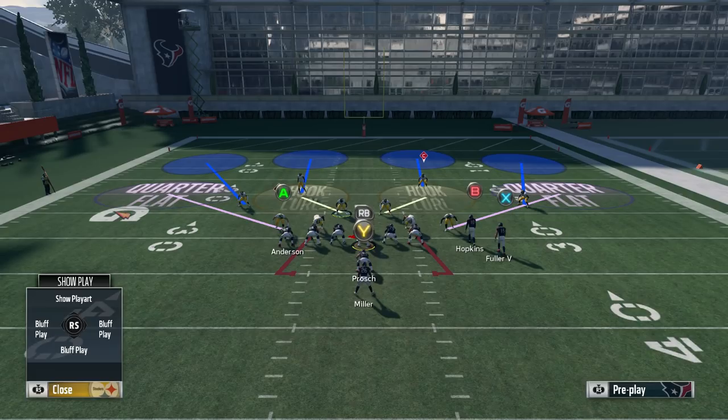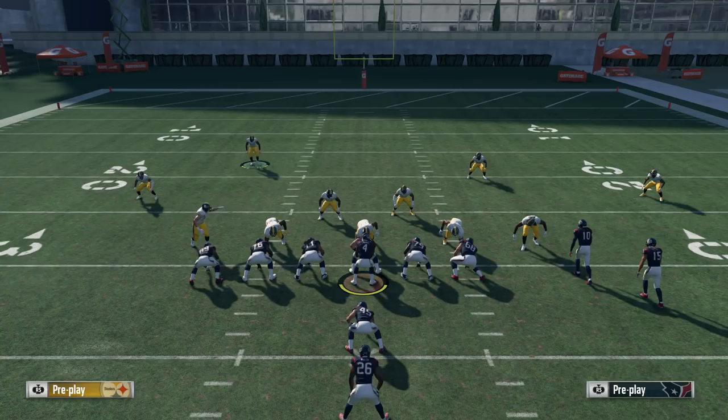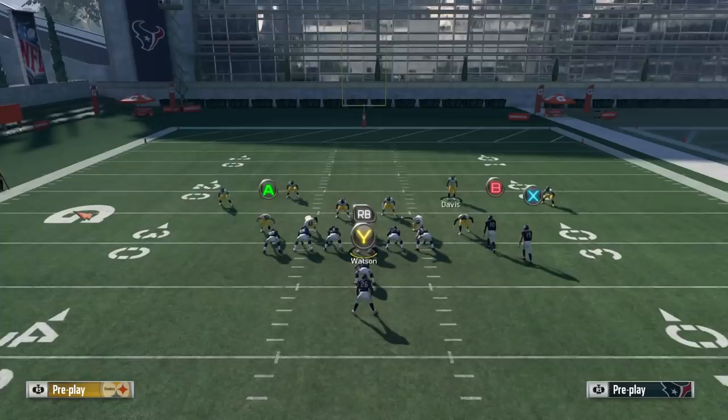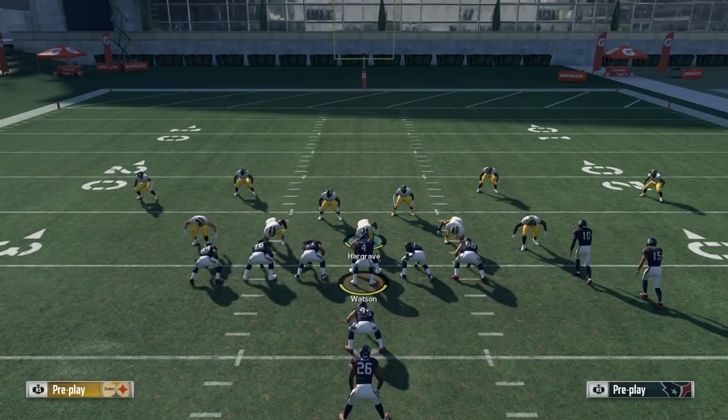Cover four by default defends the pass well — you've got seven or eight guys in coverage, an adequate amount to cover the receivers. What makes it different is that it defends the run well, because the safeties are in run fit. In cover two man or cover two or cover three, the safeties at the snap of the ball start backpedaling, and once the running back gets the ball they run down to make a play. In cover four, the safeties just stand still and then immediately attack when the running back gets the ball, making it harder to block everybody.